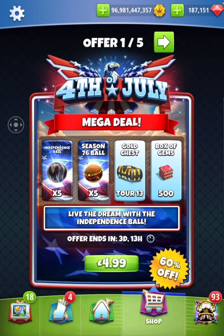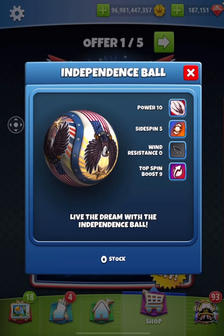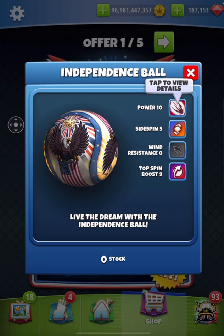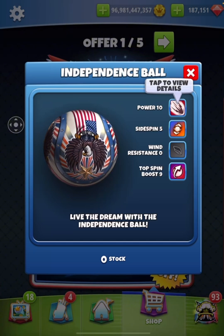Hey everybody, this is going to be my ball review on the new bundle - the 4th of July bundle. This is the season 76 ball and also the independence ball. First let's take a look at the independence ball. We've got a P10, a side spin 5, wind 0, top spin boost 9.